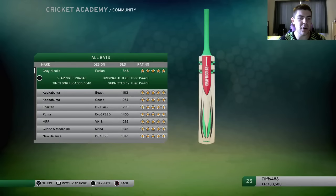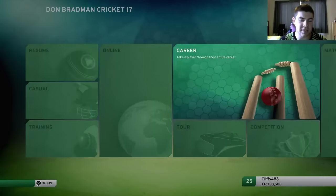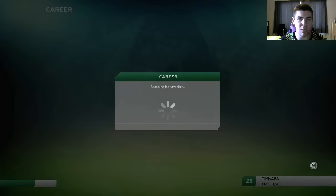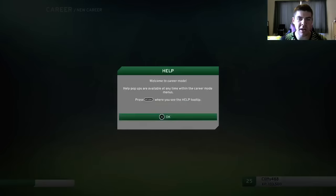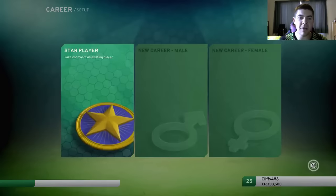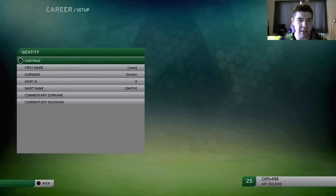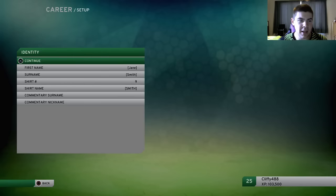So we've downloaded it — all good. Now head back to the main menu and go start your career mode. We're just going to race through this, we're not going to worry too much about player likenesses et cetera. Begin your career, welcome to career mode. Match difficulty — we're just going to leave this as standard. We're going to make it a female career just so I don't get confused with my career mode save. So Jane Smith is what we're going to go with — pretty generic name, shirt number nine — and we'll go continue.